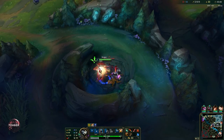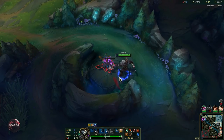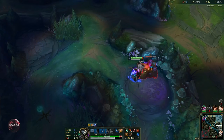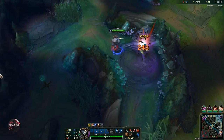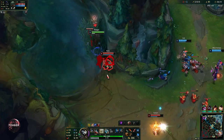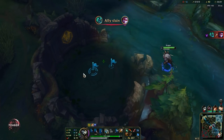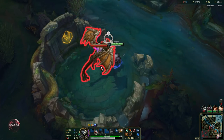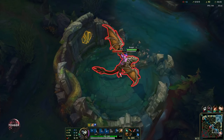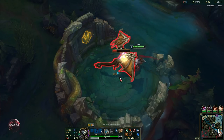We're going to keep clearing because we want level 6 as soon as possible so we can go for hunts. Always make sure that you balance ganking and farming to stay up in XP. Level 6 is your super important power spike on Rengar. Make sure you use that Smite because you want it transformed into the Red Smite for more damage and better 1v1 ability. I like to use the Empowered E a lot here because hard CC is so effective for ganking. We can take the Drake since we saw Hecarim top side — do something on the other side.